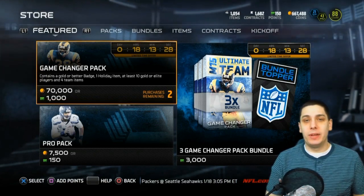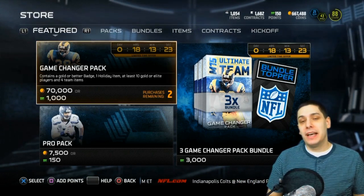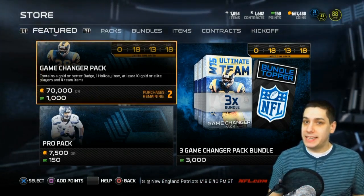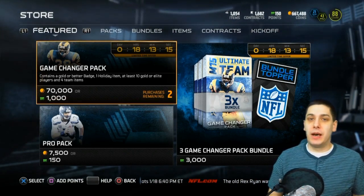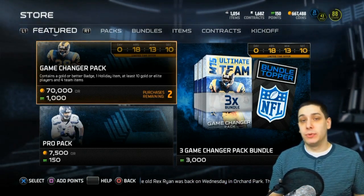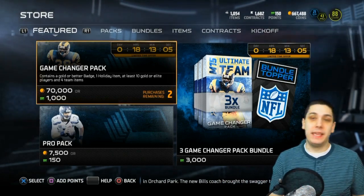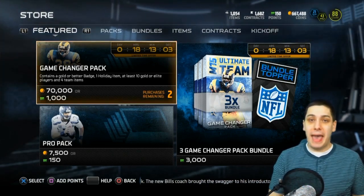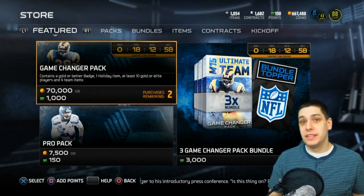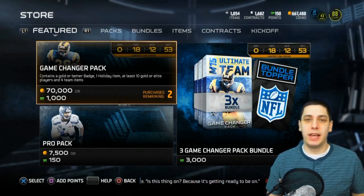There was an EA developer on the Madden Ultimate Team subreddit who talked about the fact that today, Wednesday afternoon as I'm doing this video, is the last day that presents will actually be able to be in packs. So definitely go out there and pick up some packs today, whether it be pro packs or game changers, because if you're interested in any of those presents, this is kind of the last chance to do it.